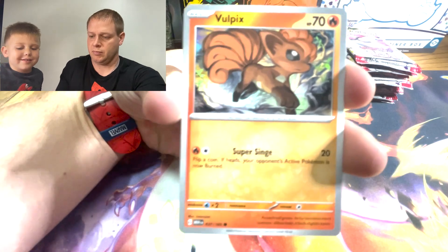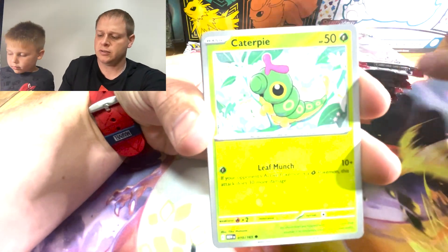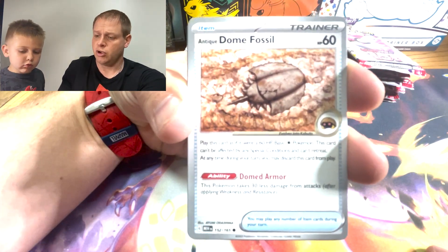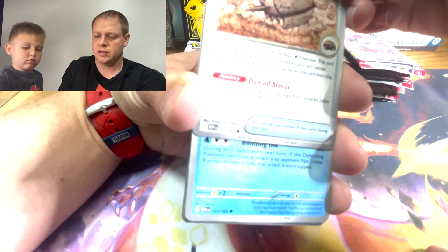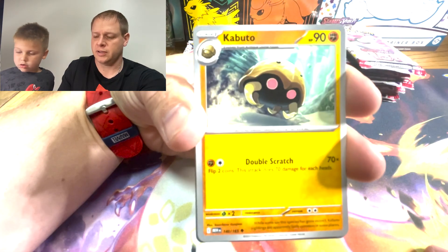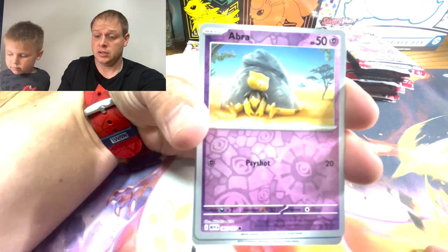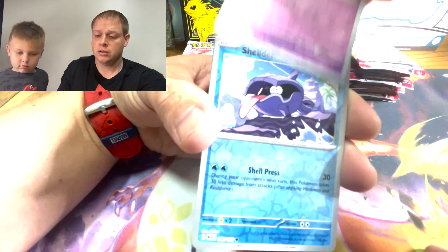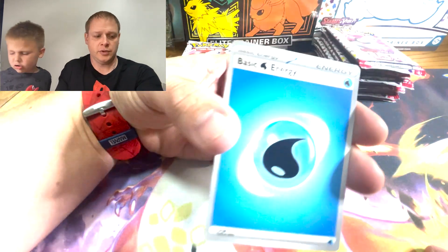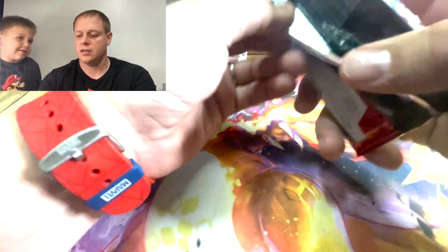We got a Flareon — it's okay. Caterpie, an Eevee, a Dome Fossil. Slow down, you're pulling different cards. We got a Ceodra — that's not legendary. Kabuto into a Gloom, into an Abra, into a Shellder, into a Beedrill. Dad, can you go fast? You're the one going slow, Slowpoke. Let's keep it rolling.